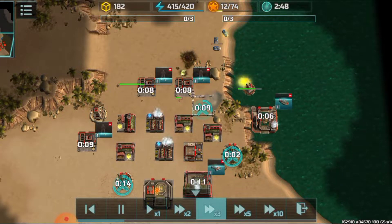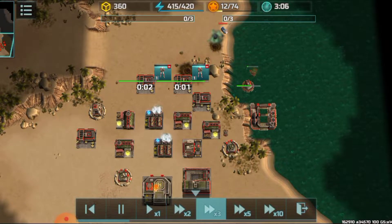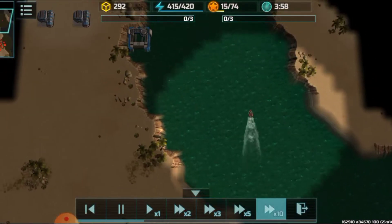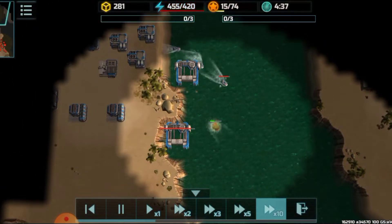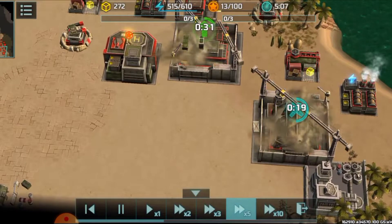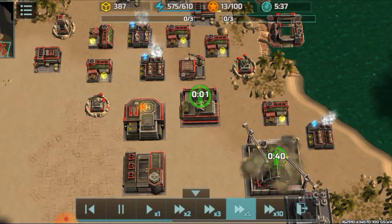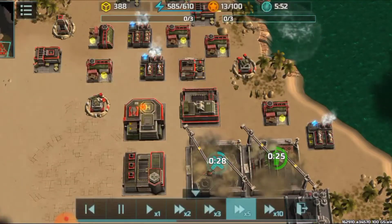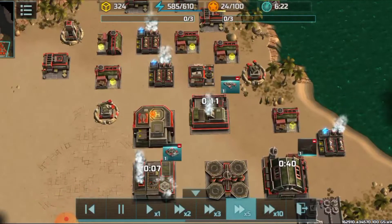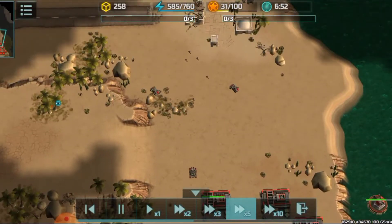He has a few deltas so he cannot do anything on my base. I use one Cayman to scout the opponent's shipyards. I don't see him producing more deltas, so I upgrade the assault vehicle factory to level 3 and build one naval factory with its airfield. I also expand my shipyard on the sea so that I have more power.